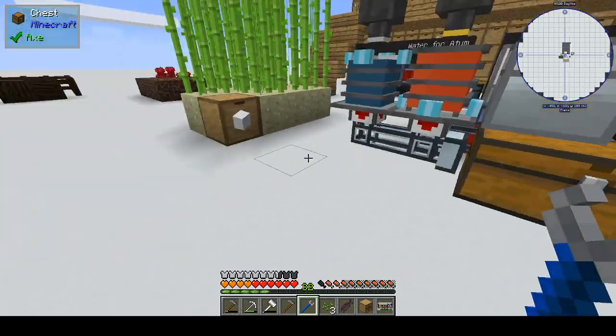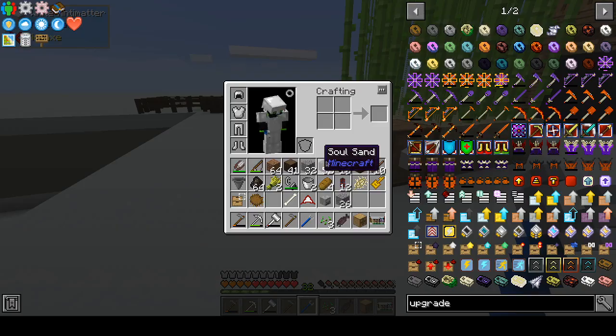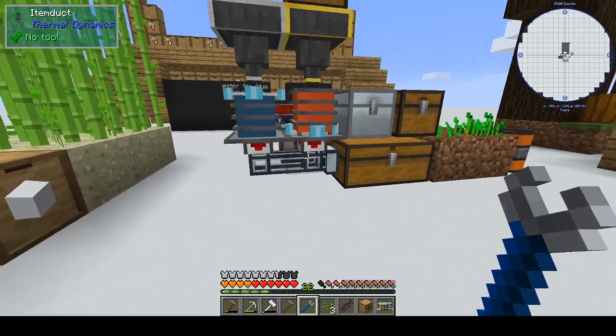All right, this is Kalibos. We are playing Anti-Matter Chemistry. So, in the last episode, we went ahead and we made our Drop of Evil.